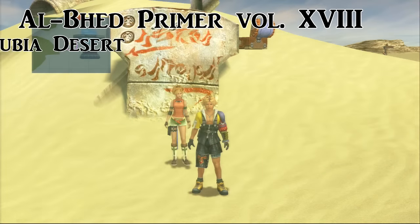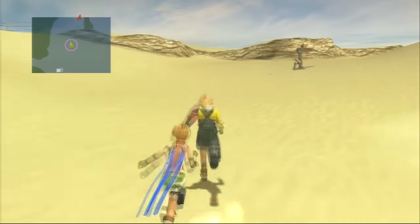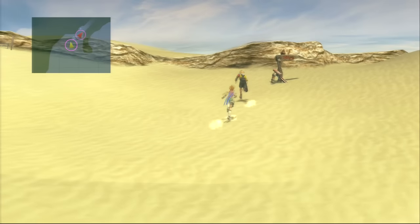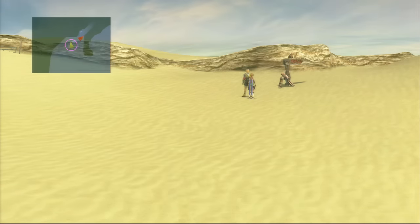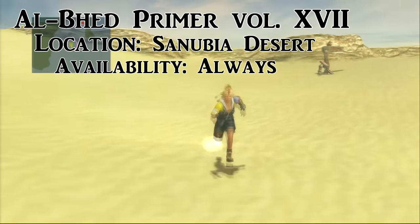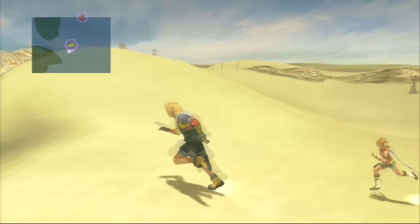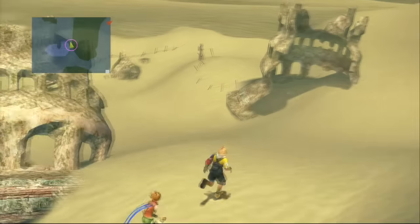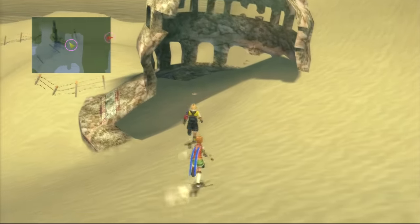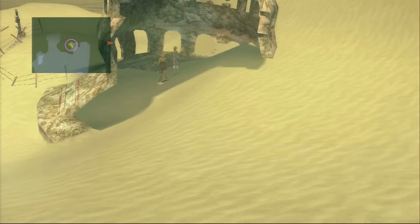The next two are in the Sanubia Desert — this is the central region, the third area you'll encounter. Once you have Rikku following you, you'll know you're in the right area. From that sign, come up to the right next to this post. Then run all the way across the desert to the other side of the map for the next one. You'll encounter a lot of enemies like sandworms — they're really tough, so you may want to flee. In this small ruin at the back of the map is Primer 17.